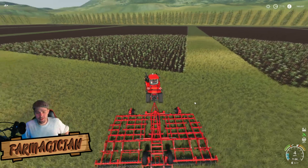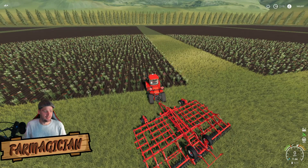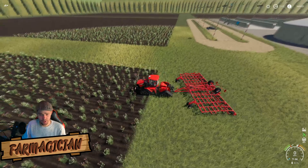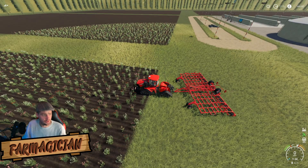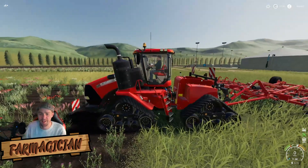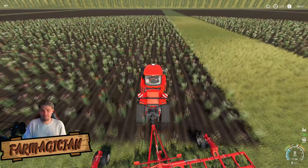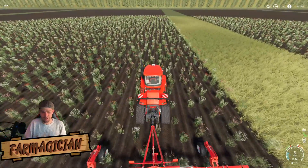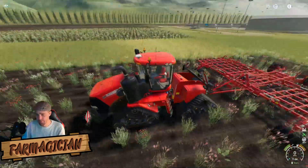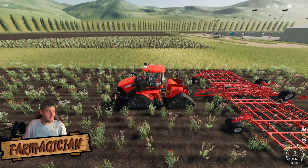Next, I line myself up to where I need to be. Once we've done that, we need to set the first point. To set the first point, press Left Alt and E. You can see just underneath the tractor there is an 'A' — that is your A point. Then you drive forward about 15 meters in a straight line — or whichever direction you want to go — and then press Left Alt and E again. That sets your guidance steering points.